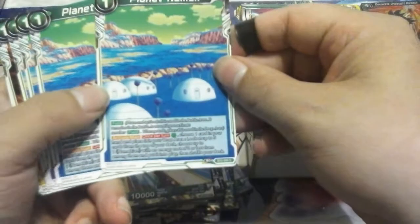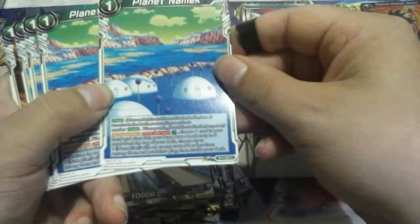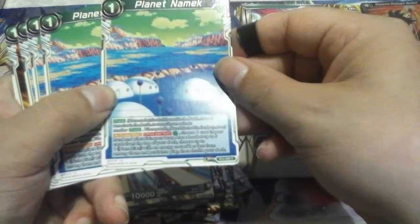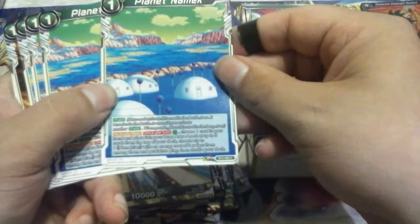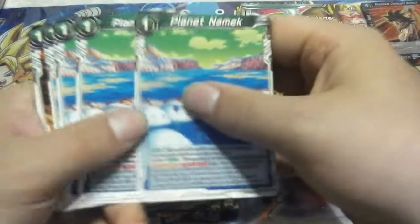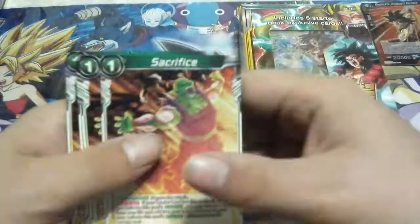Active main, once per turn, choose one card in your hand and place it in your drop area, then look at up to five cards from the top of your deck and choose up to one Namekian with an energy cost of two or less from among them, and put it into play. So you get free searching to pop off the bonds — well, not really free, you gotta discard a card and pay one, but it's still relatively cheap. And then your four negates.